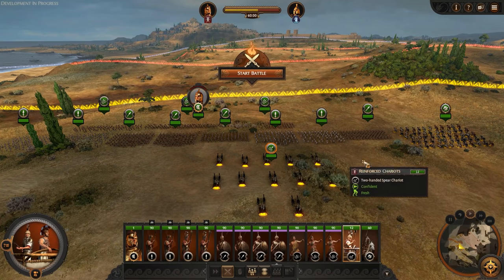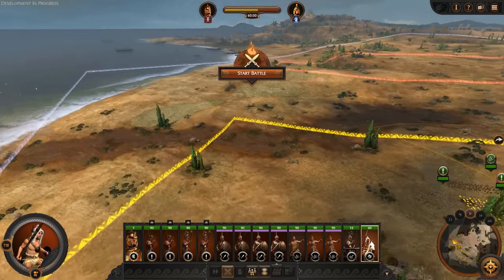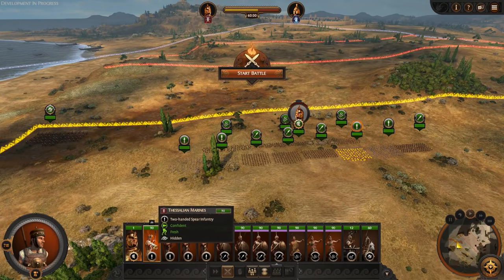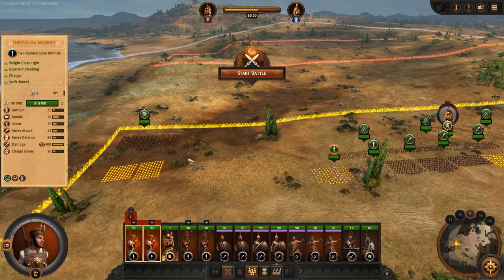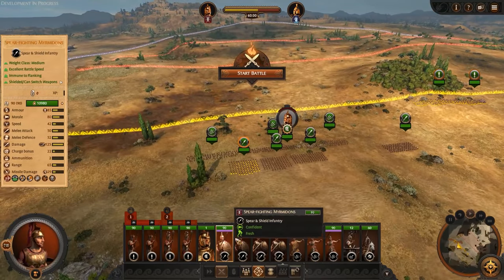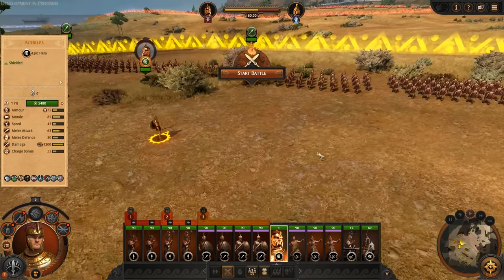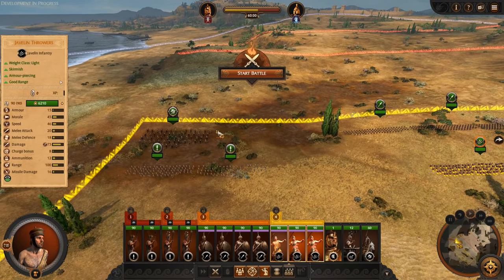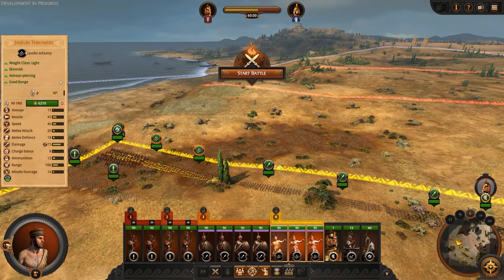I'll put my chariots over on the right and deploy everyone, then talk quickly about terrain. Cavalry over on the left. My light infantry I want flanking — I'll pop them into the forest so they get hidden there. The Myrmidons in the center to hold, with Achilles among them. Javelins on skirmish mode for flanking. Right, let's talk terrain and then we'll fight this battle.